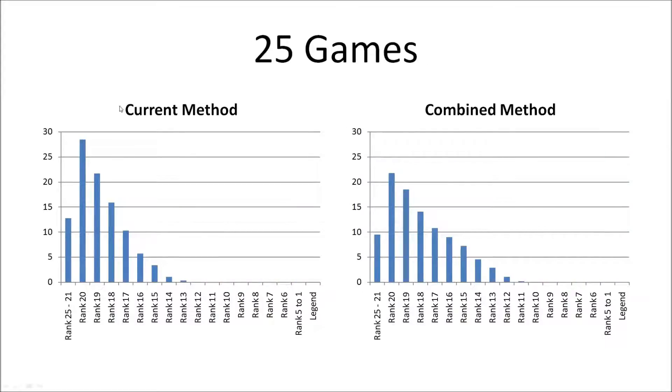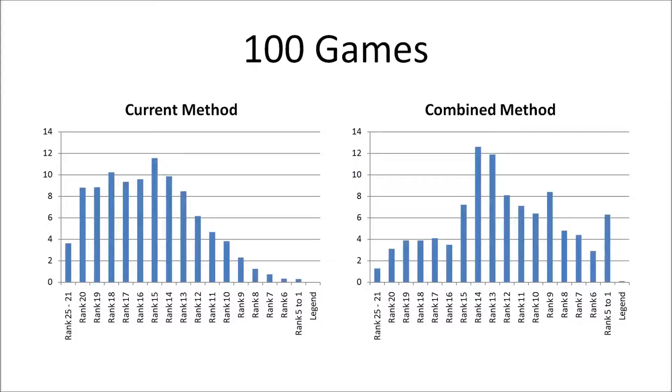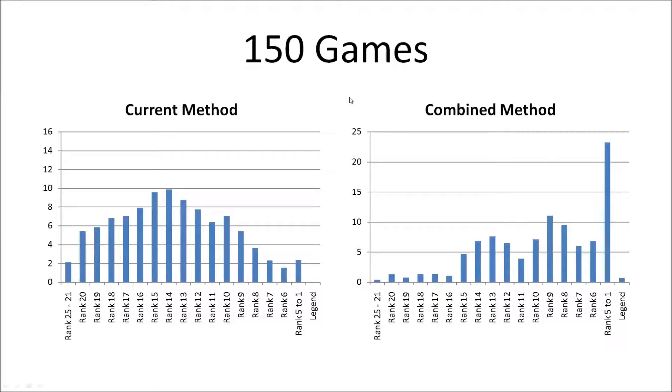Now we compare the current method against the combined plateau-and-double-star method. At 25 games, the results look very similar to what we saw with the double star method alone — expected, since the plateau method showed no significant difference from the current method at low game counts. Moving into the 50-game comparison, the combined method graph looks very, very similar to the 50-game double star method — the numbers are actually different when plotted, but it was worrying. At 100 games, however, we see a very different story: we can now realize the plateaus at rank 15 and rank 10, which we did not see with the plateau method alone until 150 games.